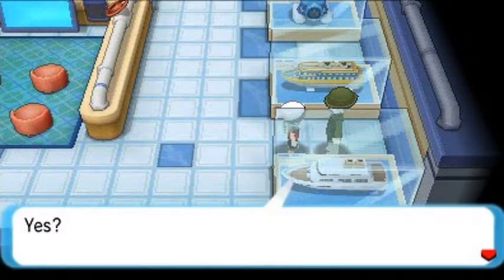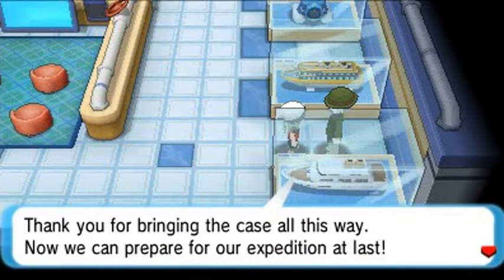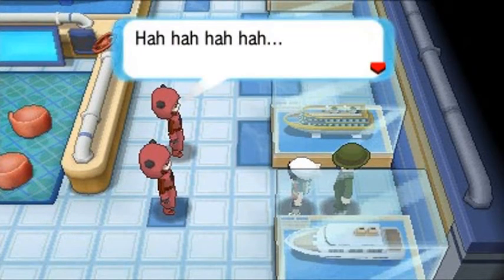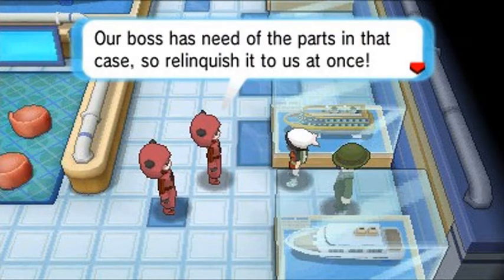We find Captain Stern — he confirms those are the Devon parts he ordered from Mr. Stone at Devon. He thanks us for bringing them all this way so they can prepare for their expedition. But suddenly Team Magma appears — they say their boss needs those parts and demands we relinquish the case at once.